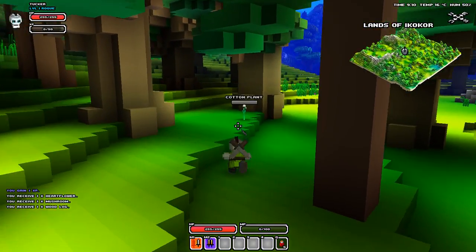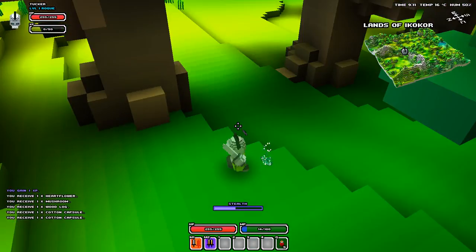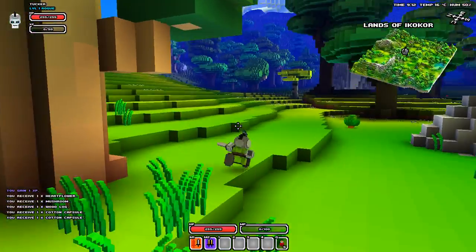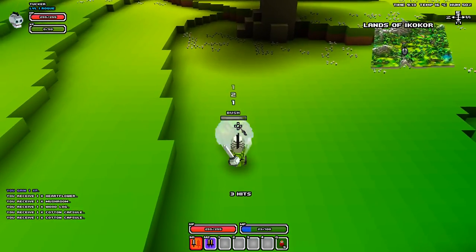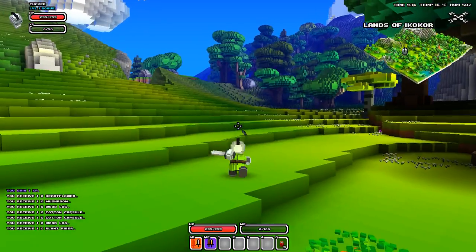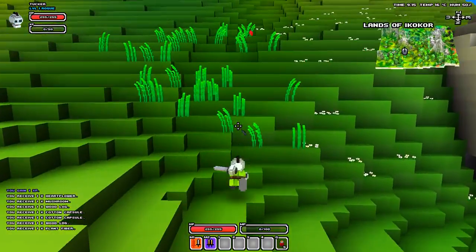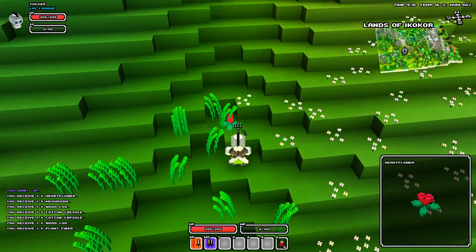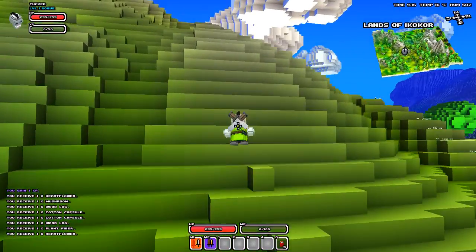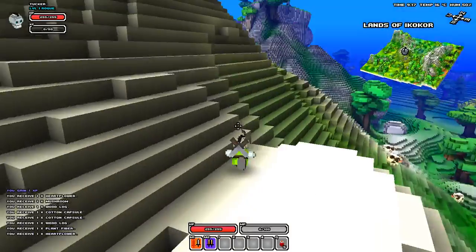If you find plants, you can get them, like this. Bushes are pretty good to get because they give you wood. I'll show you guys what wood does later. But we're gonna go up here — these little heart-shaped flowers, get them. They're very good because when you have low health, you drink potions and you need heart flowers to make potions.